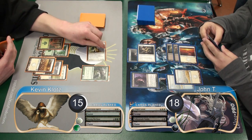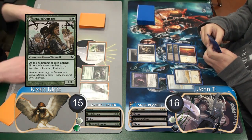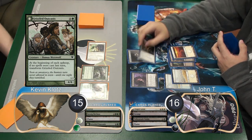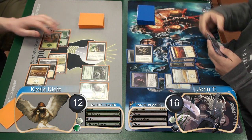I then attacked back with my Spirit, taking him to 16. Then post-combat, I put a Grizzled Outcast in play. John then attacked with his Geist again, which I took, forgetting that my Recluse had Reach and Deathtouch, so I went down to 12 life.